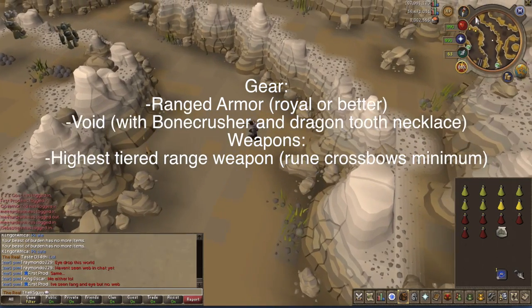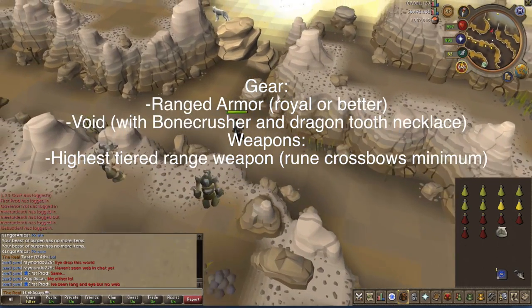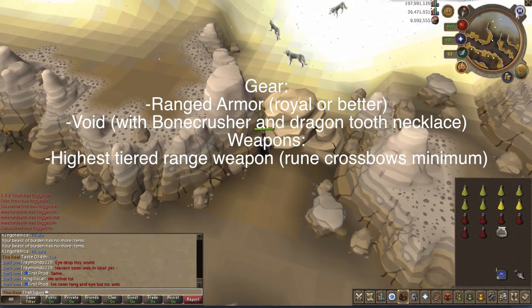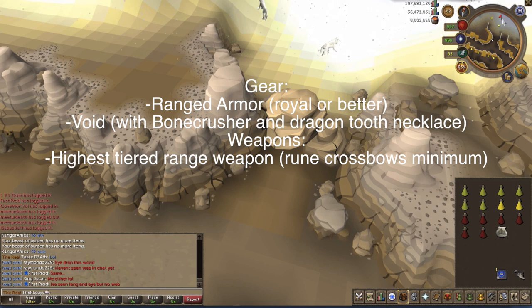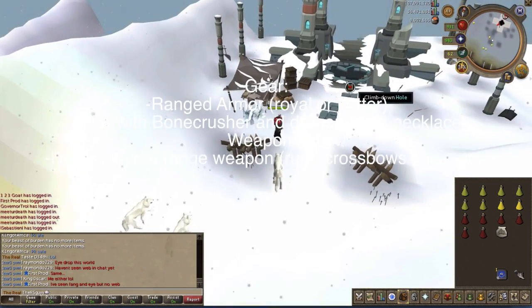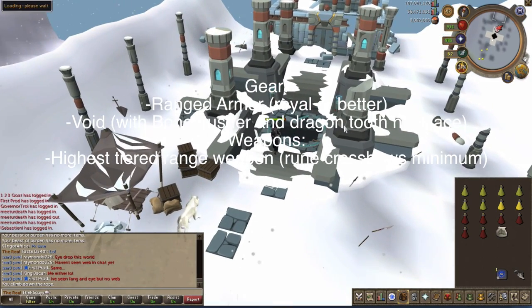You can do Avianzies on EOC or Legacy. I'm going to be doing them on Legacy for this guide. It's probably slightly more efficient on EOC with abilities — the only reason I say that is because you can heal a little better. In my inventory you'll see I've got a Bonecrusher. I'm also wearing a Demon Horn Necklace, which saves up on prayer, meaning I'll be able to use boosting prayers the entire time. But if you don't have that, don't worry — it's not even close to necessary for this method.